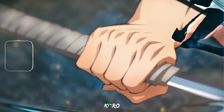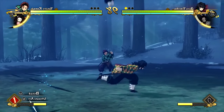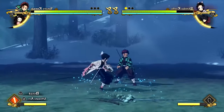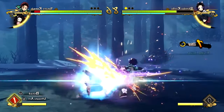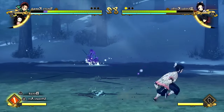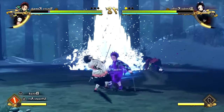In the live gameplay, they explained that when you switch out characters it will cost you some gauge to do so. We also got a chance to look at Shinobu's poison — when she poisons you, you will take damage over time, making her the first character with this type of mechanic in the game. They also went over that you can activate a lot of these skills with just a single button.